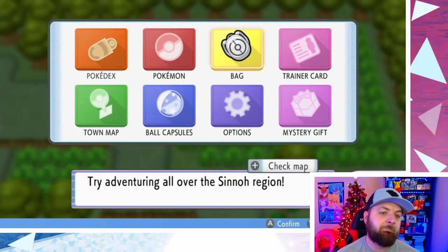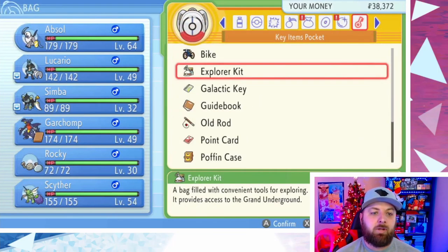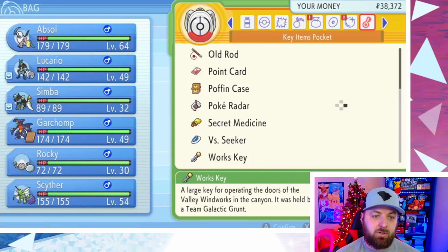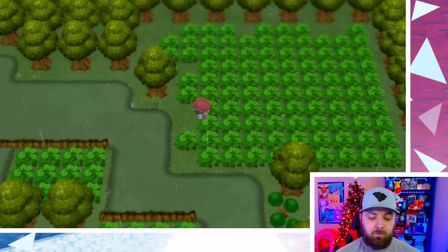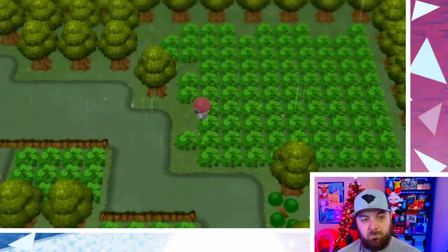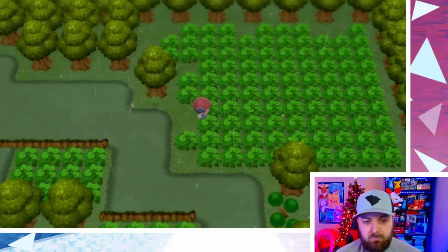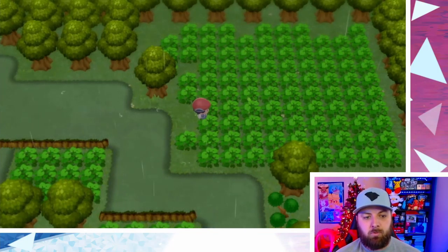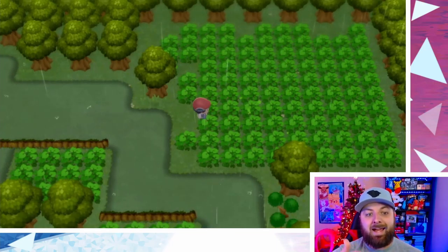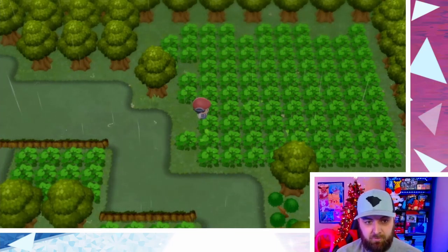What you do is go to your bag, go to your key items, and go to the Poke Radar. I have it as the only item registered, so all you have to do is press the plus or minus button on your controller and boom — the grass starts shaking. When the grass starts shaking, there should be four shaking grass patches. You want to go to the grass that is at least four spaces away — four steps away. This one over here in the bottom right is four away, so I'm going to go to that and see what happens.